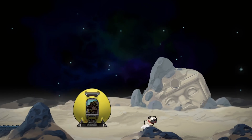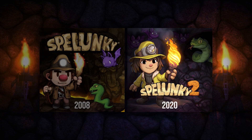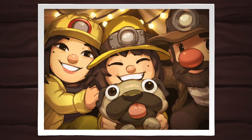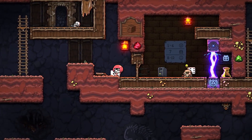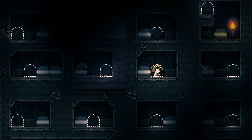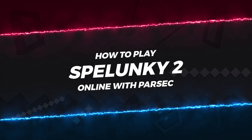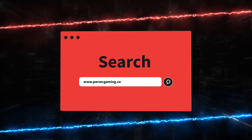At last, the long-awaited sequel to one of our favorite and most popular games is finally here. And just like the original, Parsec lets you take your local co-op spelunking online, since the official online mode isn't out yet. Parsec is the best way to play, and here's how. All you need to do is visit parsecgaming.com and